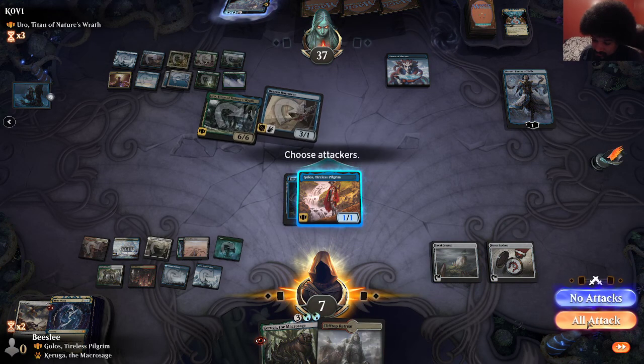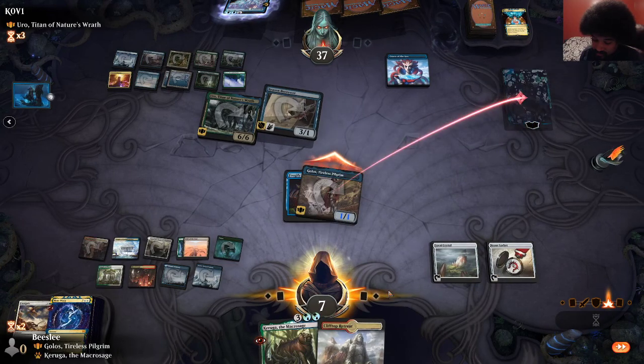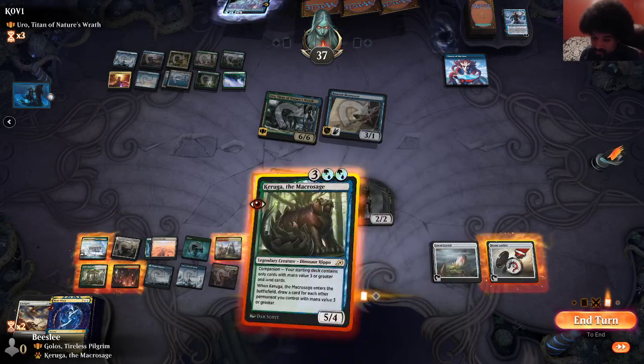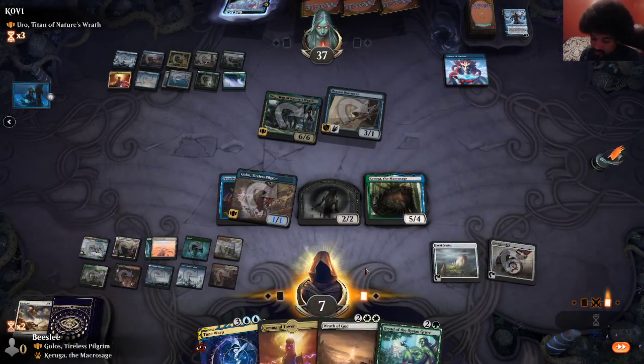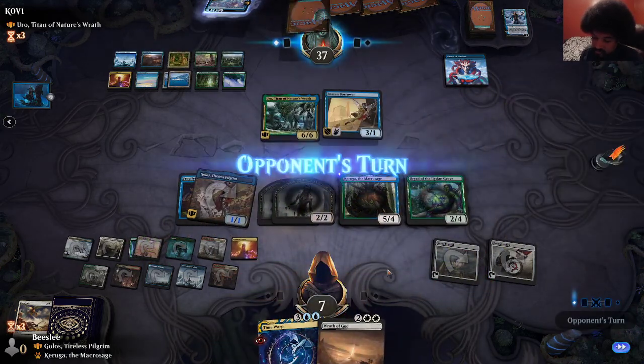I'm kind of all in on a single zombie. I feel like Karuga isn't good enough — wait, no, I killed Narset. I can actually just run this out now. So this is decent, I guess. Get this, get another zombie. Extra turn. Still kind of in a sketchy situation though, but I feel like we've had way too much time. I think this game should have been over — opponent might have missed lethal.